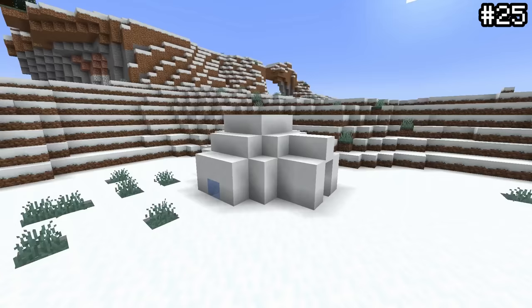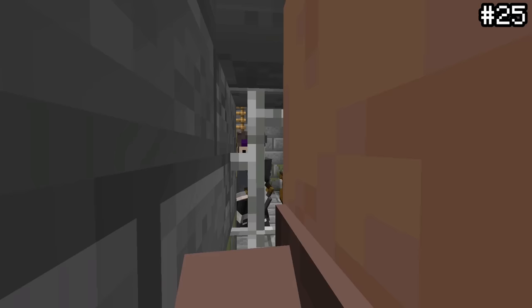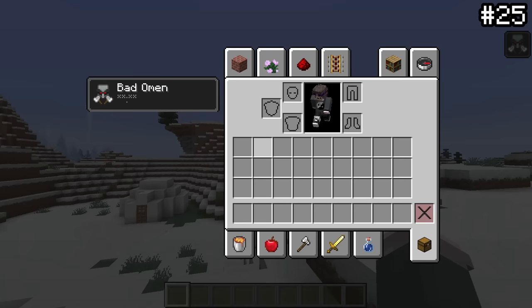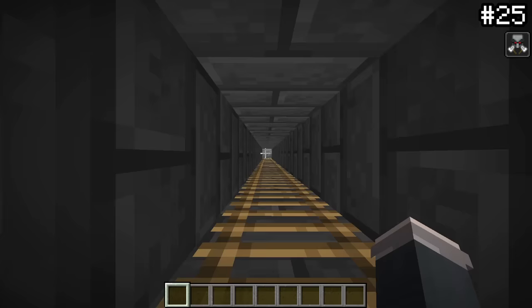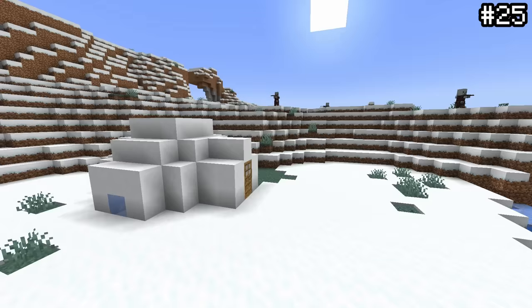Igloos are one of the most underappreciated structures ever. First of all, if you either cure the zombie villager or just free the regular villager, the igloo is actually detected as a village. This means once you do this simple task, if you end up getting the bad omen effect, you can trigger a raid on the igloo — your main village won't get damaged and the pillagers will never find their way down the hatch. It's a really neat way to dispose of a raid.